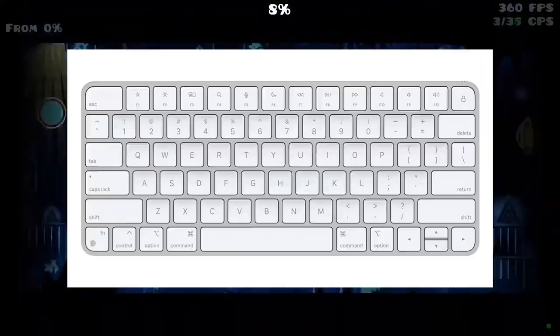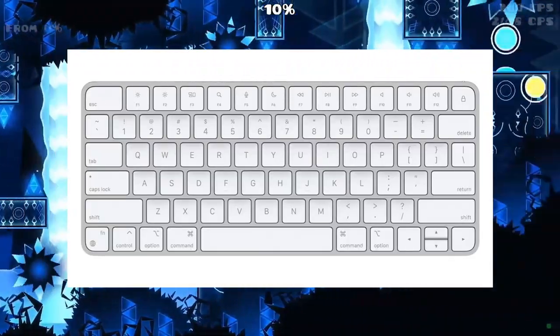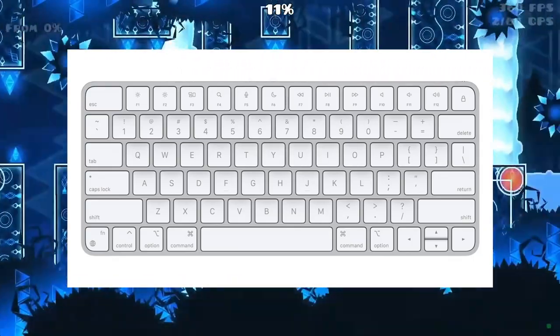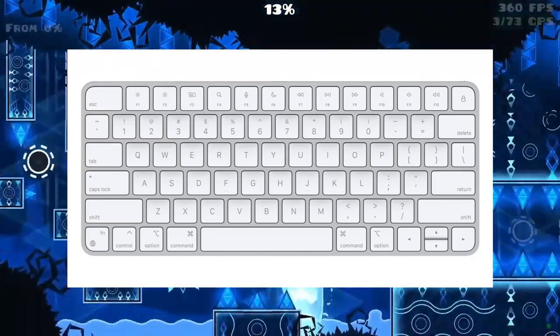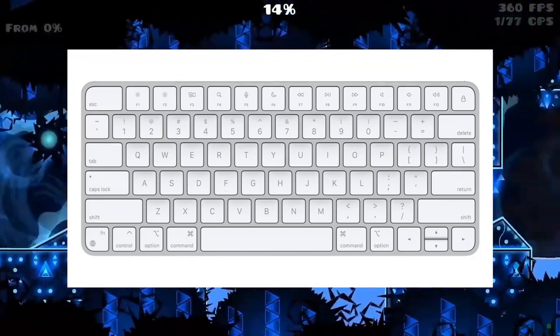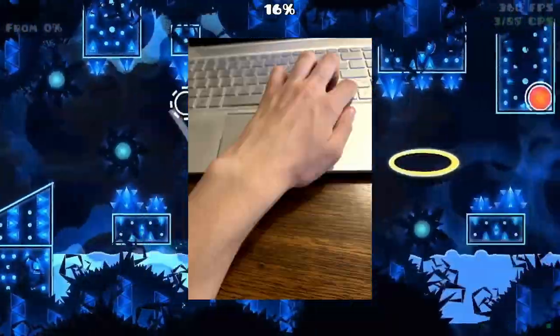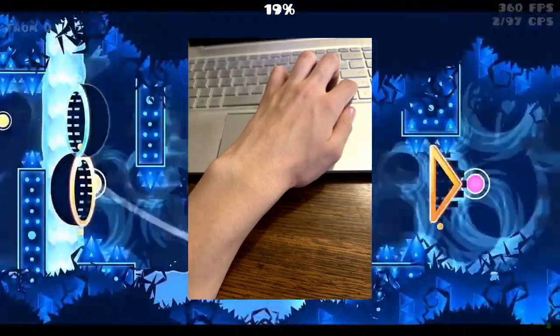Its first advantage all comes down to location, location, location. The spacebar is found near the center of the back row of any keyboard, whereas the up arrow is pretty far to the right. This means that while the spacebar is pretty versatile and can be used by either hand, the up arrow is designed only for the right one. As you can see, attempting to use the up arrow with your left hand leaves you in an awkward position, prone to mishaps.